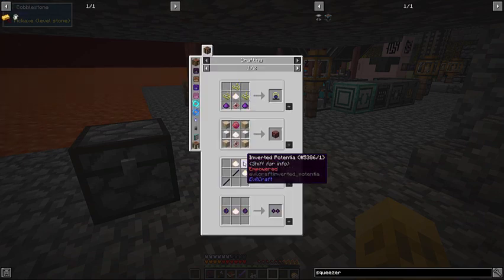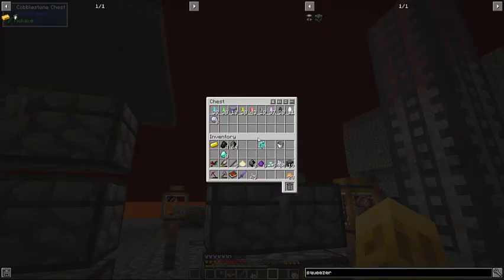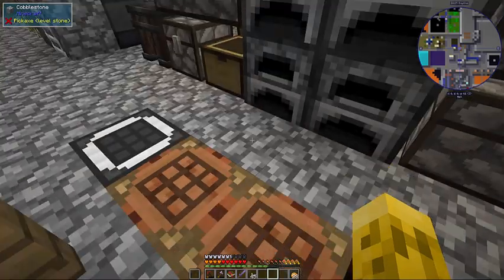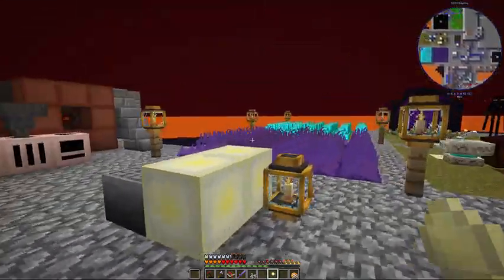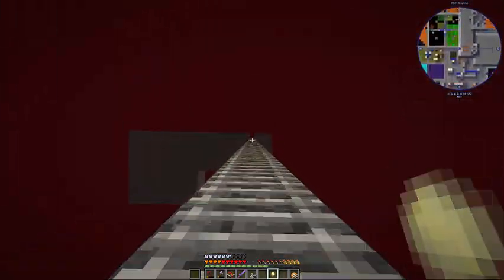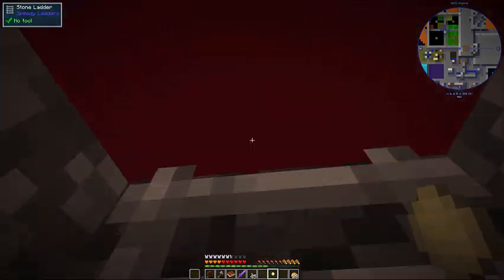Now we have the garbon bosia, we can make the Seed of the End. This is going to turn the area around it into end stone. I've been doing it up high just to be safe the first time — didn't want to spawn a dragon or something. We'll do it again the second time.